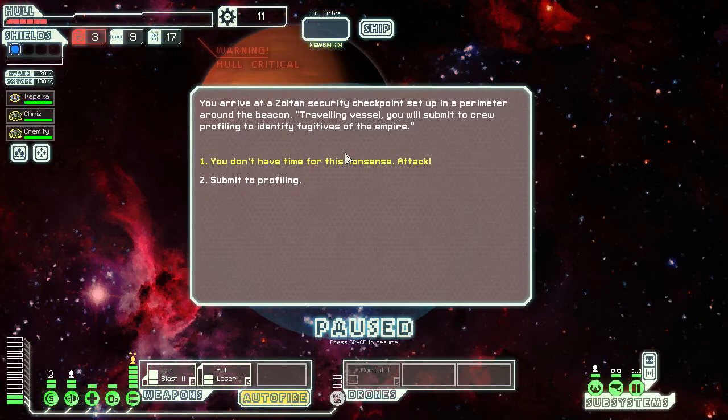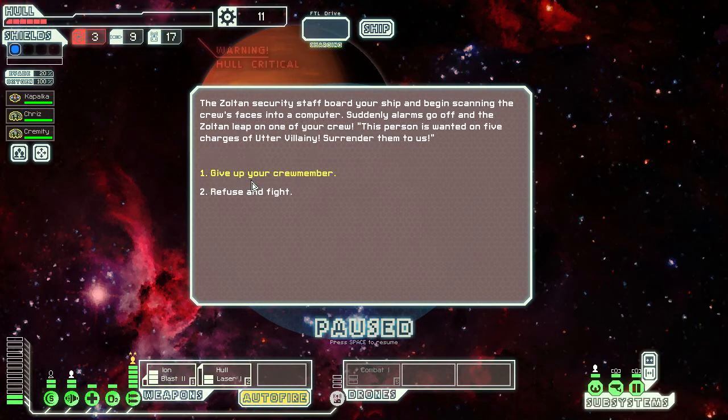We arrive at a Zoltan security checkpoint: 'Traveling vessel, you will submit to crew profiling to identify fugitives of the empire.' We don't have time for this — but let's submit to profiling, what's the worst that could happen? They board and scan the crew's faces. Suddenly alarms go off — one of our crew is wanted on five charges of utter villainy. Surrender them to us! Seriously, one of our three crew? Should we give them up or fight? Yeah, we're gonna fight.